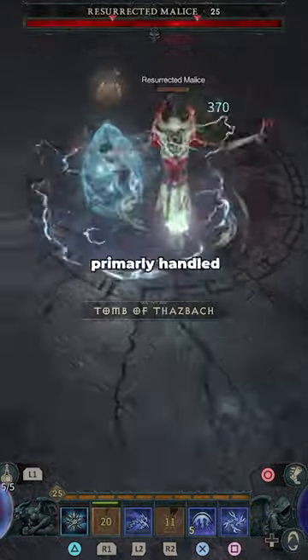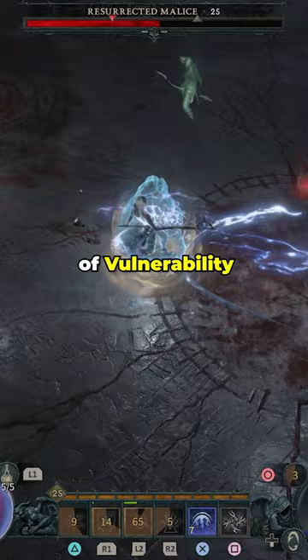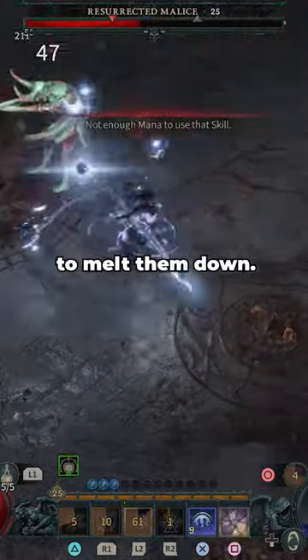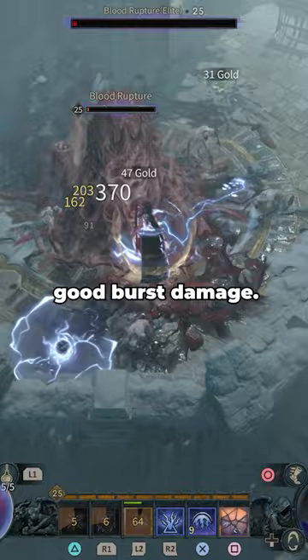Additionally, boss fights are primarily handled by using Ice Barrier whenever it's off cooldown, dropping Frost Nova whenever it's off cooldown in order to put 8 seconds of vulnerability on bosses even though you can't freeze them, and using Arc Lash spam in order to melt them down. The Unstable Currents skill also comes into play here as it gives you double shock casts for 10 seconds, allowing you to do good burst damage.